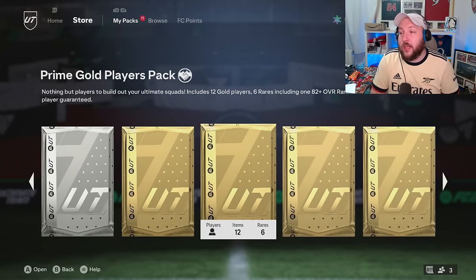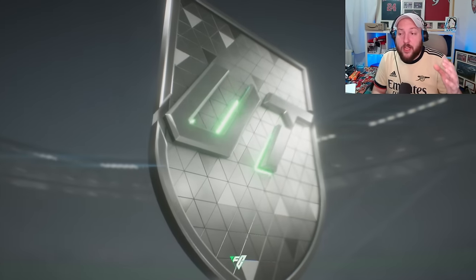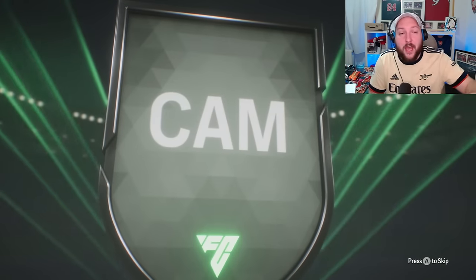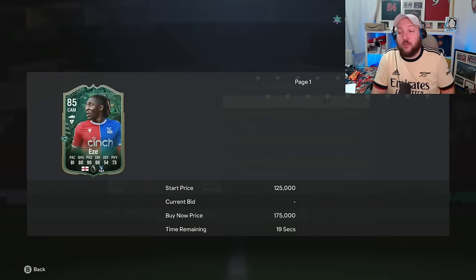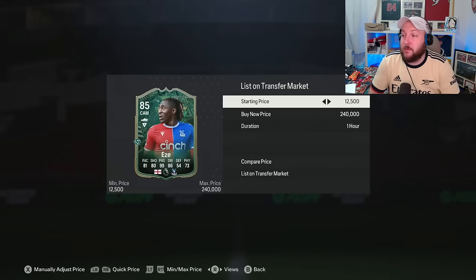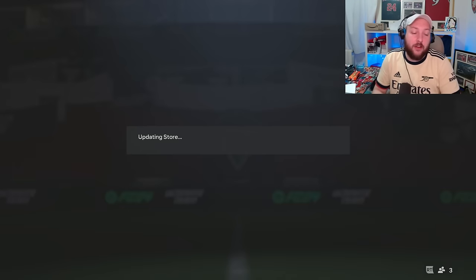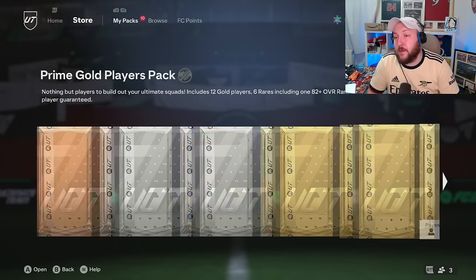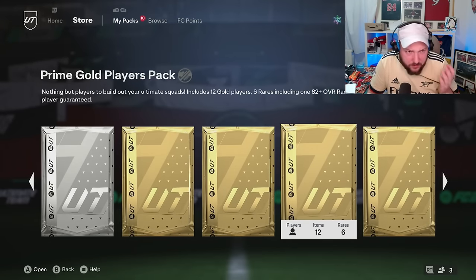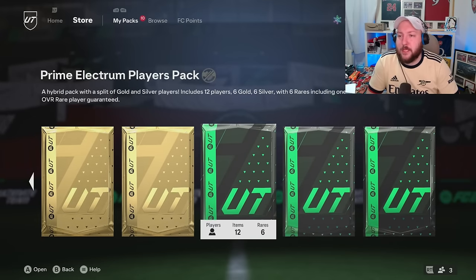Let's open up our first tradable pack from completing Bundesliga and Seria. This pack is the 80-plus guaranteed. Even if we get a Winter Wild Card — the best player being ESE — that's around 10,000 coins back from the league SBC costing roughly 10–40K max. He's price-fixed so I'll discard him. I'll sell the other cards later — but you can see how easy it is to make your money back. Always open tradable packs first because that's where you get your coins from.